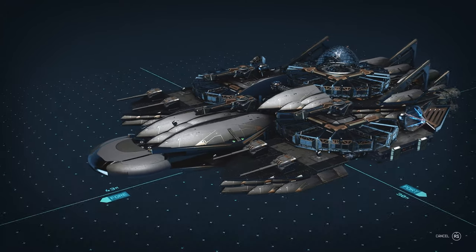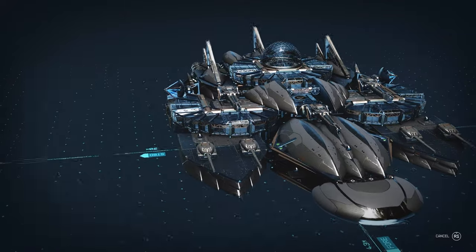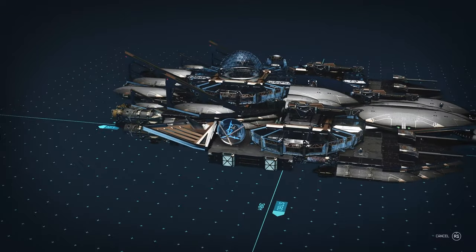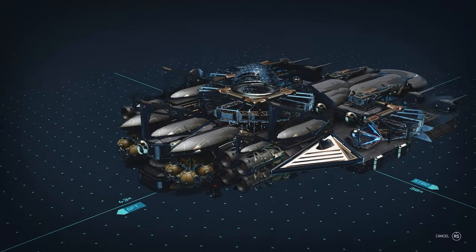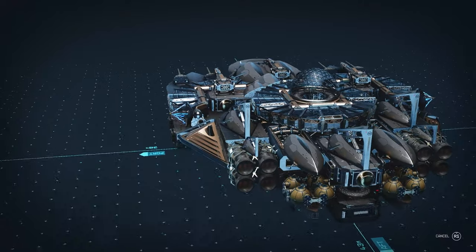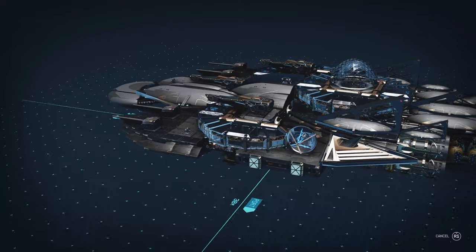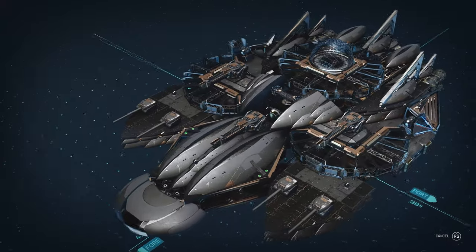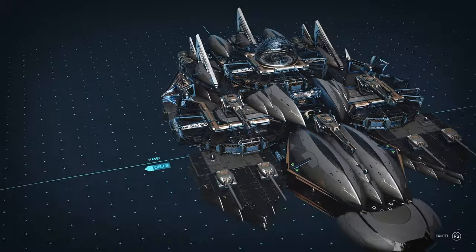Hello everyone, welcome back. I decided I wanted to build my own Starborn ship using mods. This is my second mod build and this time I'm using different mods. I'll tell you guys all the mods I'm using for this build later on when we do the actual build process. But for now, I just want to show you guys the final product of this ship. We're going to do a quick overview of the outside and this is what came out.